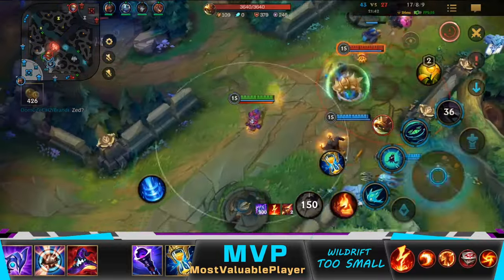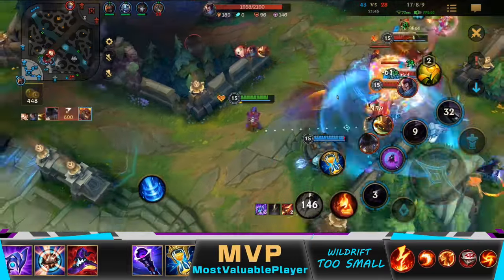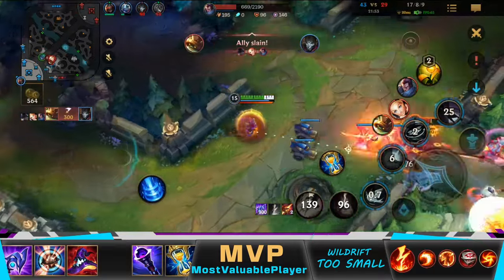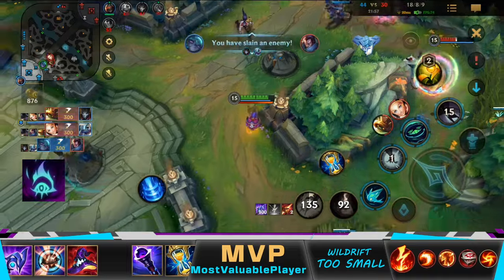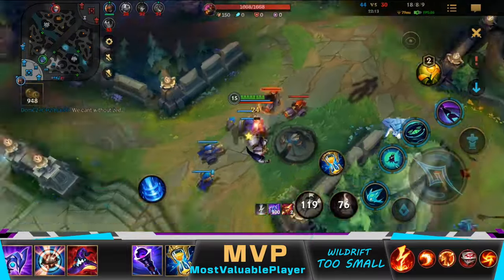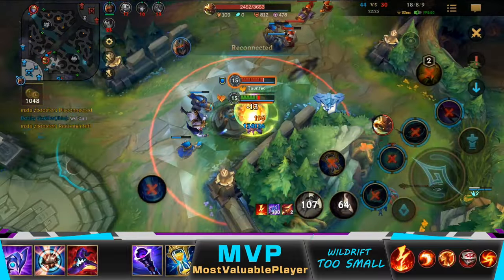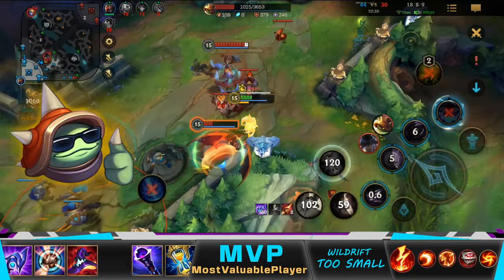Rammus made a very good engage — I had to flash before he taunted me, but my team wasn't so lucky. If I got caught by Rammus, that would be game over. See how I can kill Yasuo without any abilities, thanks to Vex's passive. He would've lived if he had just walked away without dashing, but many people don't know about this passive, so they dash to their deaths. I forgot Rammus had Warmog's Armor, so he was able to heal up and return for round 2 — this Rammus is so annoying.